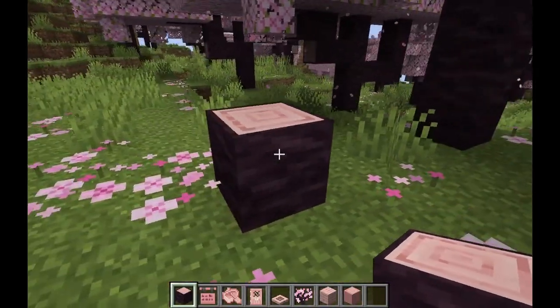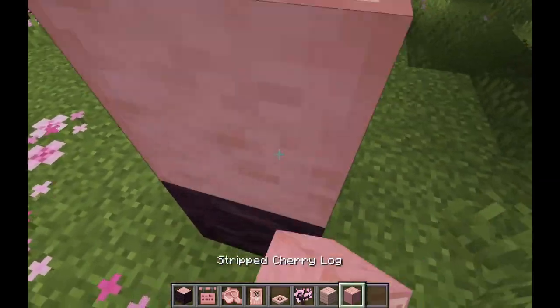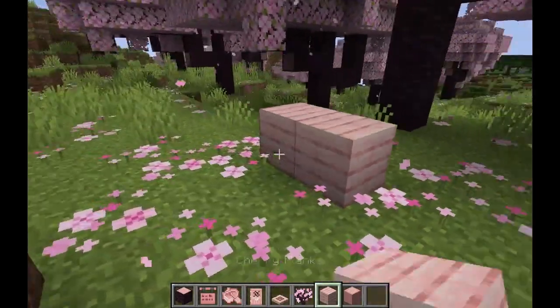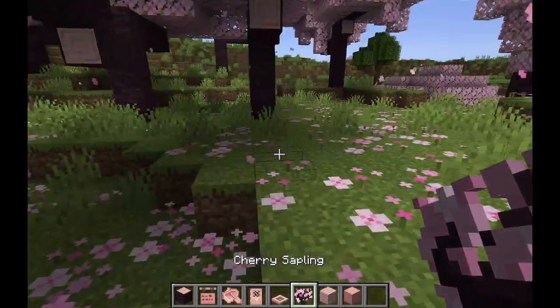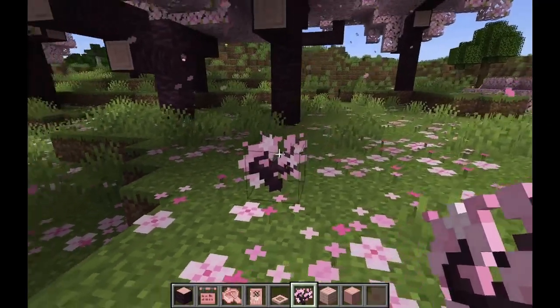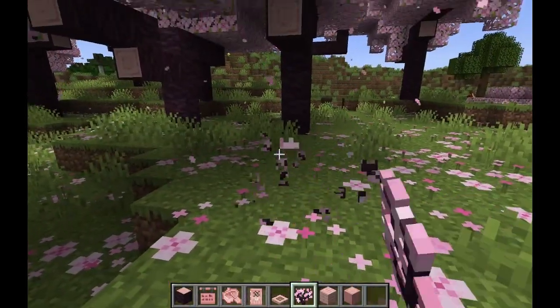First off, we have the logs themselves. They look purplish on the outside, which is really cool, and then they have the pink interior, so if you strip them they look pink, which is amazing. You've never seen pink cotton candy wood in Minecraft before, unless you're playing modded. We have all four new types of wood. You have the sapling, which looks absolutely amazing — it just looks different than all the other ones. All the other ones are just a bush; this actually looks like a tree as an item.